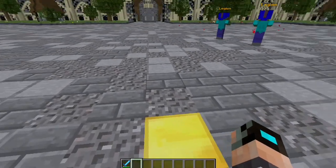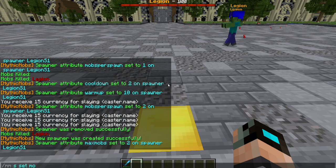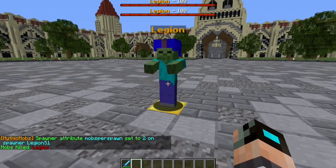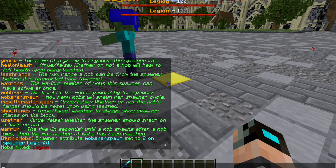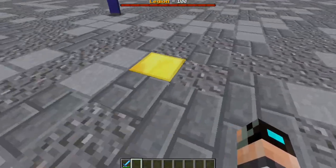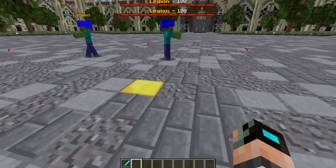Next I want to cover mobs per spawn — how many mobs are going to spawn per spawn period. We type 'mms set mobs per spawn 2', then specify 'legion s1'. As you can see, now two of them have spawned. You can spawn as many at once as you want, but it's best to keep it as a multiple of your max mob count. If max mobs is four, set it to two at a time; if it's six, set it to two or three.